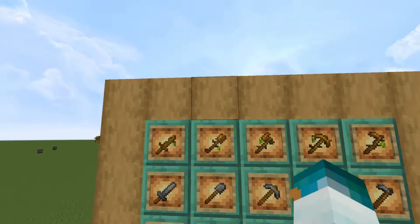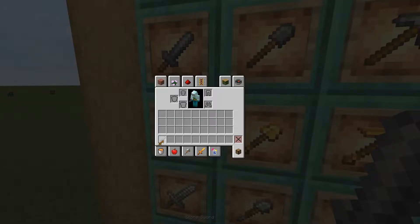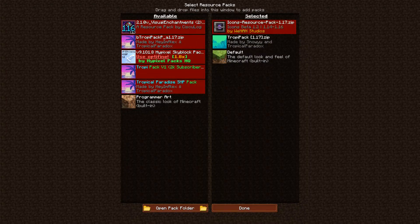For the wooden sword, it is shorter than other things, so I think that's just how it works. Also, before I go deeper, we have changed the icon for the Tropic Pack and I'm also using the Icons texture pack.